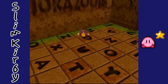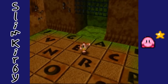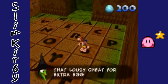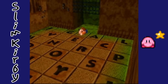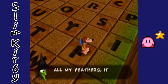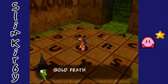The first code is Blue Eggs, and when we do that, the max capacity for our eggs will increase to 200. Now we're gonna do that with the other two codes. First is Red Feathers — when you type in Red Feathers, you get 100 Red Feathers as your max capacity. And the final cheat, as you guys have probably figured out, is Gold Feathers, which will increase our max capacity of Gold Feathers to 20.